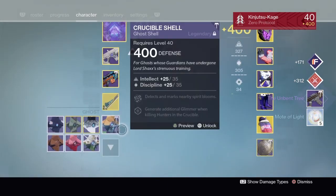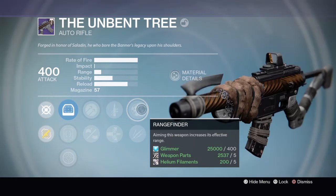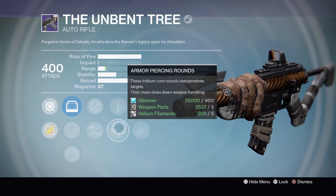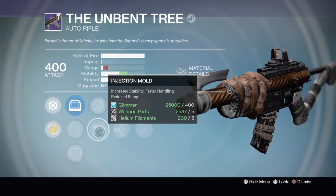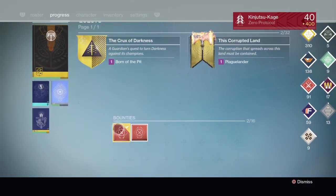Auto rifle bounty gives the Unbent Tree. Comes with Rangefinder, Unflinching, Armor Piercing Rounds, Quick Draw, Hammer Forged, and Injection Mold.